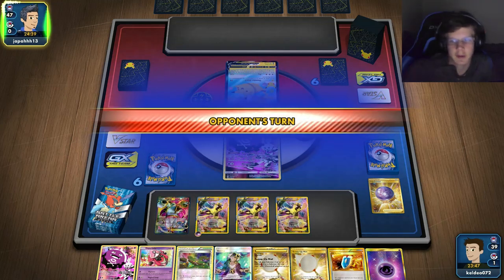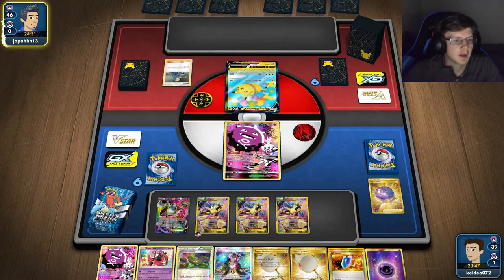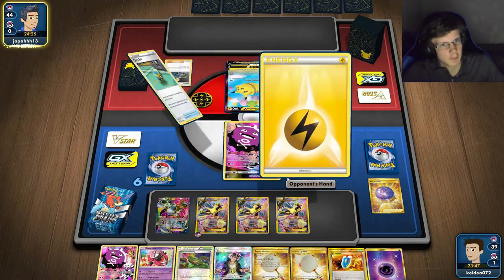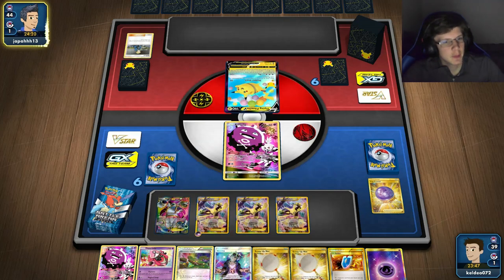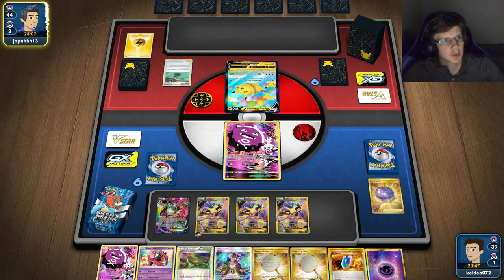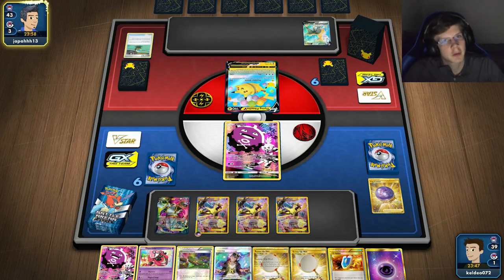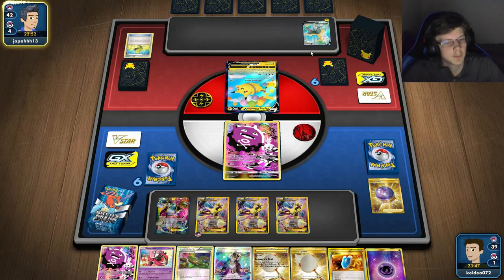I'll wait, hopefully he doesn't Marnie because I kind of like this setup. I could just Scoop Up Hoopa, go for my megas, go for Jirachi, Roxie, two Koffings away — that'd be pretty good. 190 HP — how much damage is that? I think that's five. So two mega evolutions and then Roxie should do it. He's going for Bolteon though — this is a good guy to target because he's gonna VMAX. Yeah he's gonna put energy so that'd be a good guy to put damage counters on.